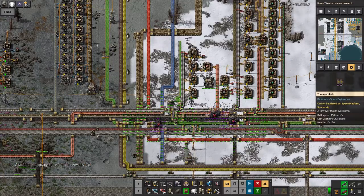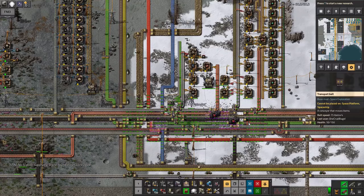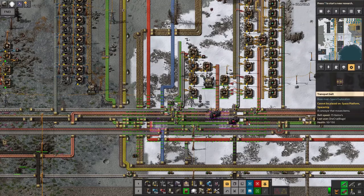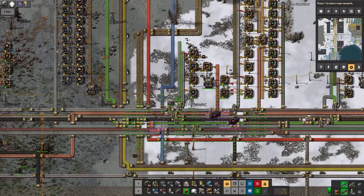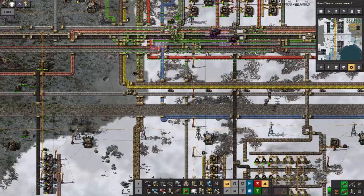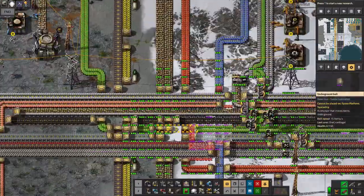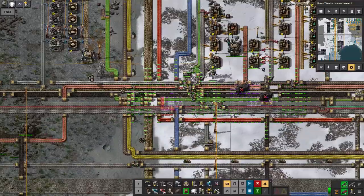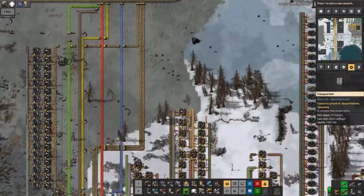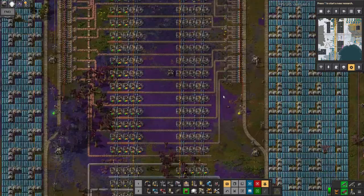At least the meteorite strikes — whilst they're annoying because they blow a load of stuff up and break things — if they happen somewhere like this, I've got so many bots around, so many repair packs and things, I'm not even going to touch that myself. I'm just going to let the bots come in and tidy it all up. You get these huge fleets of bots swooping in with their repair packs and just fixing everything up. I'll come back and have a look in a couple of minutes and it'll probably be okay again.